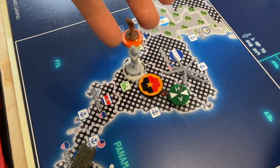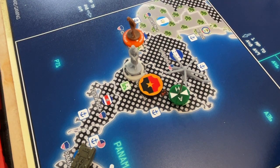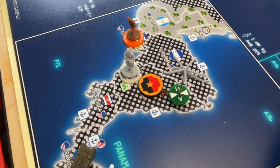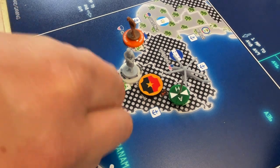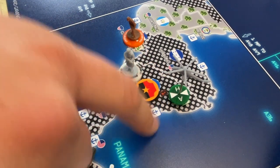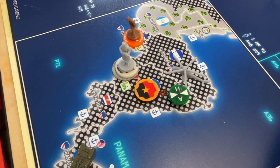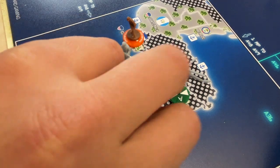Place a PRF roundel in each PRF land zone. In each PRF land zone, place inherent units as well as one additional light infantry and a SAM. We will place the additional light infantry and a SAM — just going to pull it from over here — like so.